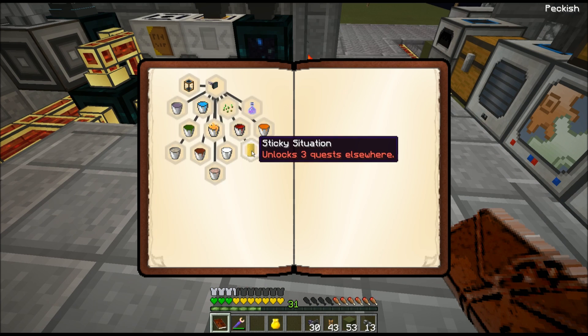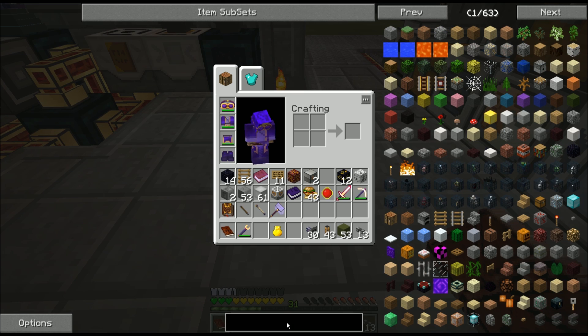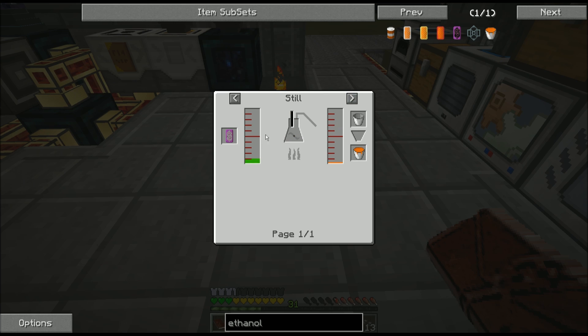Sticky Situation — Honey. That'll wait until we get into bees. Ethanol requires setting up a bioreactor from Mine Factory Reloaded. I don't remember if the Mine Factory Reloaded Biofuel and the Forestry Ethanol are the same thing. I'm going to need to get a proper still and biomass all set up before I can do that, so never mind on the ethanol for now.